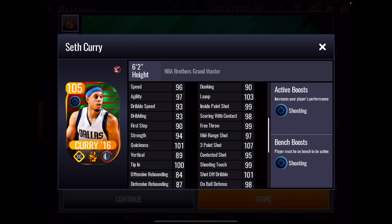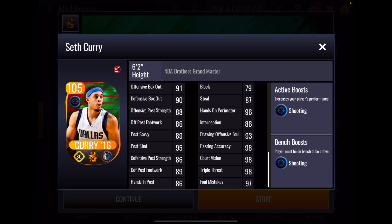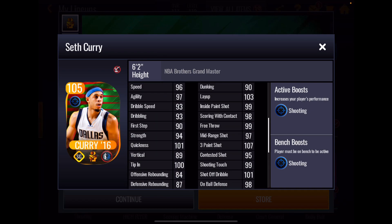Seth Curry's defense is strong too: 98 on-ball defense, which is very high, 96 hands-on perimeter, and 93 drawing offensive foul. He has very good playmaking stats that look like a point guard's, plus some pretty high box-out numbers. With his boost he has a 113 three-point shot — yikes!